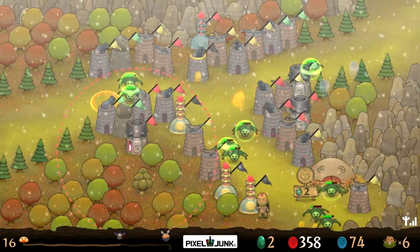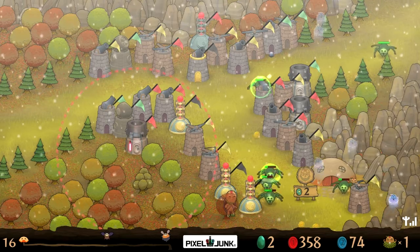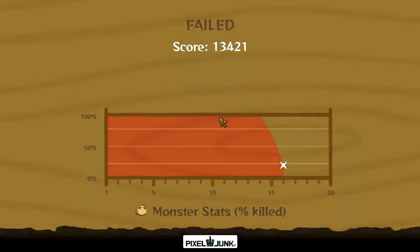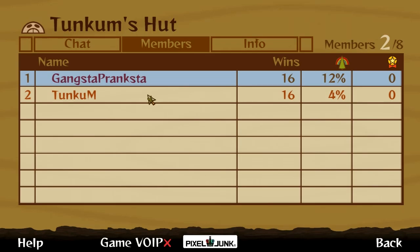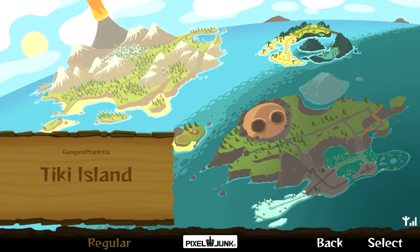God damn it. I can't do anything. We can't spend so many eggs on upgrading. We got so far. Damn it. You need electricity for the greenies. Do you want to come back to that one or do it again? I've been telling you we should do the medium difficulty levels. Fine, we'll do the fucking baby levels. Harder levels are the most funnest levels.